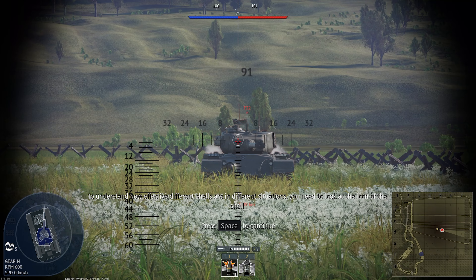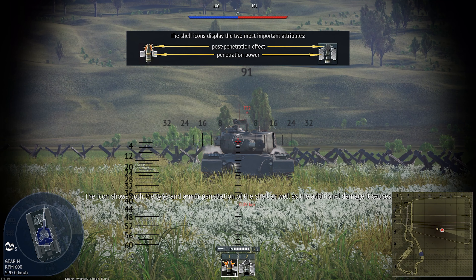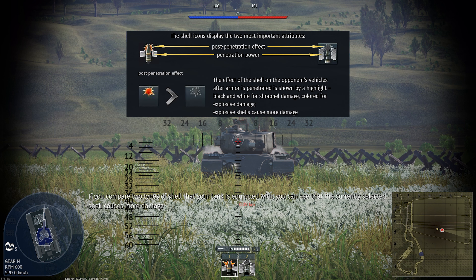To understand how effective different shells are in different situations, you need to look at the icon of the shell. The icon shows both the type and armor penetration of the shell, as well as the additional damage it causes. If you compare the two types of shell that your tank is equipped with, you can see that the currently selected shell causes more damage.